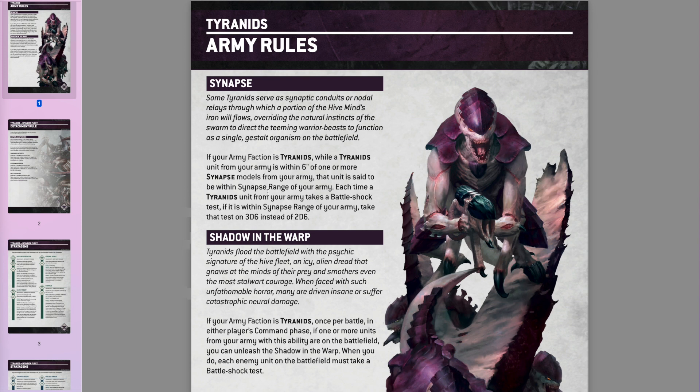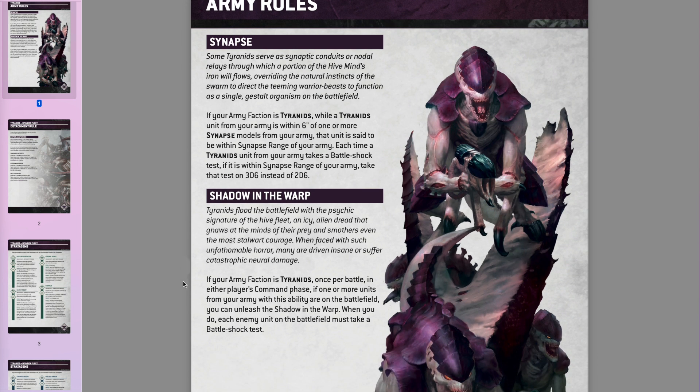You don't really want things getting Battleshocked because then you can't hold objectives and you can't use stratagems on them. Keep your army in Synapse range or else. Shadow in the Warp is their once-per-game thing that can Battleshock the enemy. Unless you're against another Tyranid army, this should be fairly effective. You want to use it in either your command phase or their command phase where failing a load of Battleshock tests will swing who's controlling objectives. Keep it in your pocket — use it when you need to.